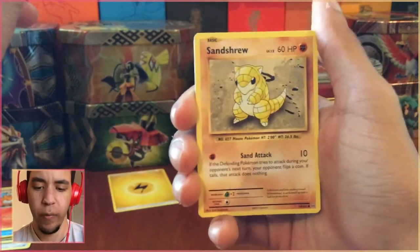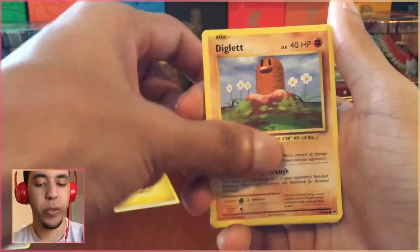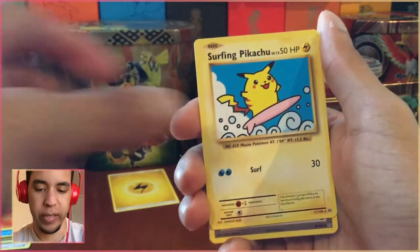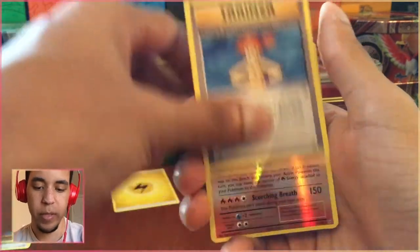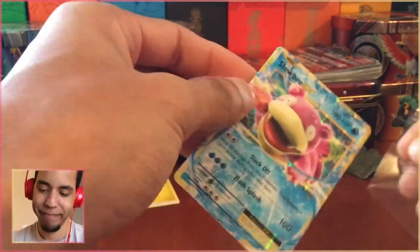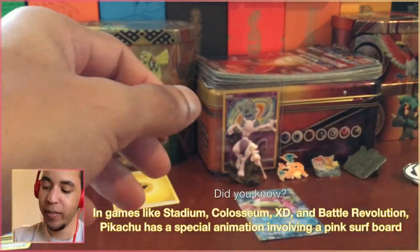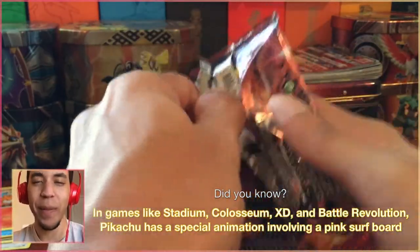We pulled a Sycamore a few weeks ago in Steam Siege, which was cool. But I don't know why the Sun and Moon sets hate us so much. That's technically a Secret Rare, right? Surfing Pikachu, Misty's Determination reverse, holo rare Arcanine, followed by Slowbro EX. We pulled something, so I guess that's cool. Next up is Breakthrough. It's always got to be Slowbro — last time it was Mega Slowbro.